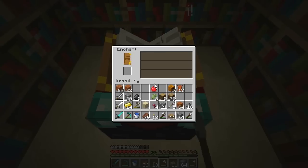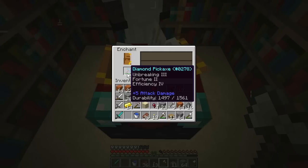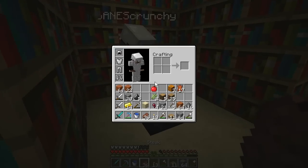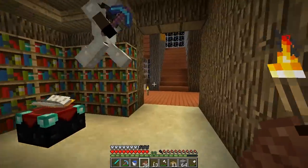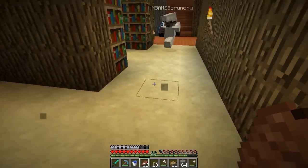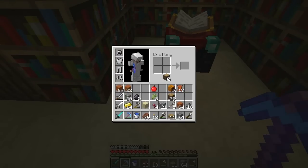Oh. Whoa! Unbreaking 3, Fortune 2, Efficiency 4. Whoa. We need more fortune though, unfortunately. We need more fortune. Fortune — you're welcome. Unbreaking 3, Fortune 3. Fortune 3! There's no efficiency on it though. No. Ugh. That doesn't really matter to me. Look at this! And then over here we can have anvils. Fortune 3 — nice! That's my mining pick now. And unbreaking's very important too. Oh my God! I just broke through the ground so fast! I still break really fast on this. I forgot that I had an efficiency 4 pick.